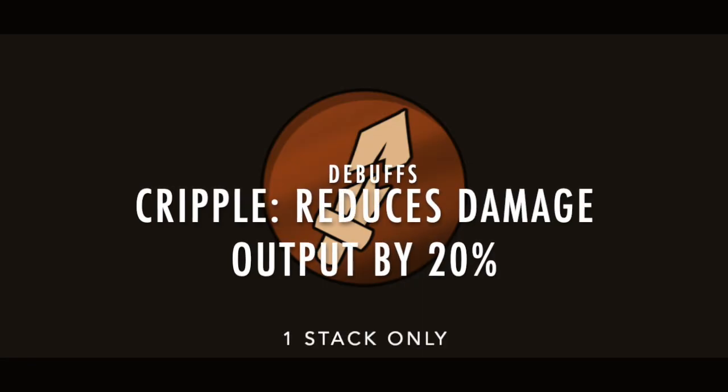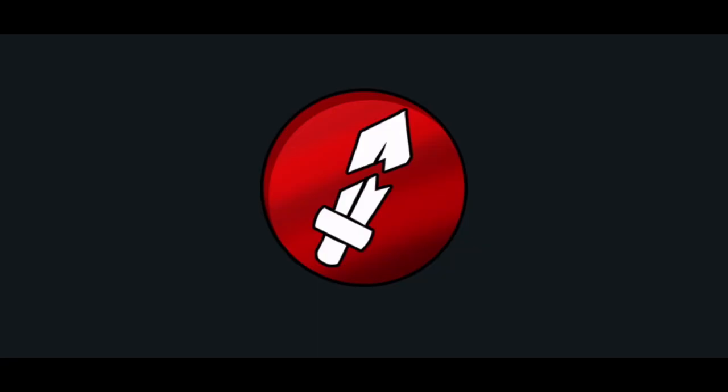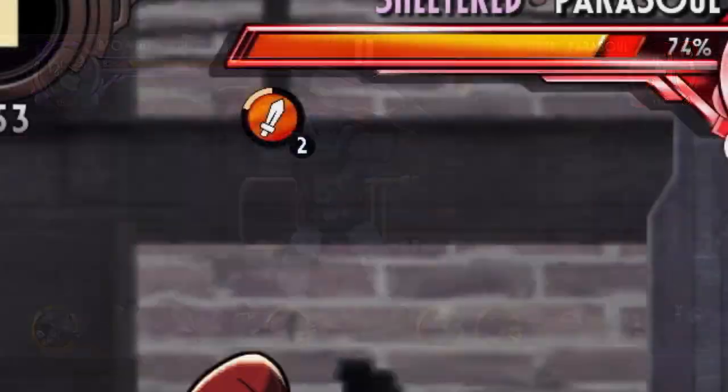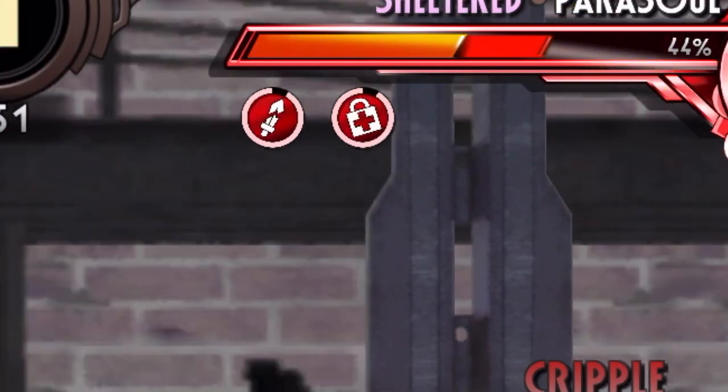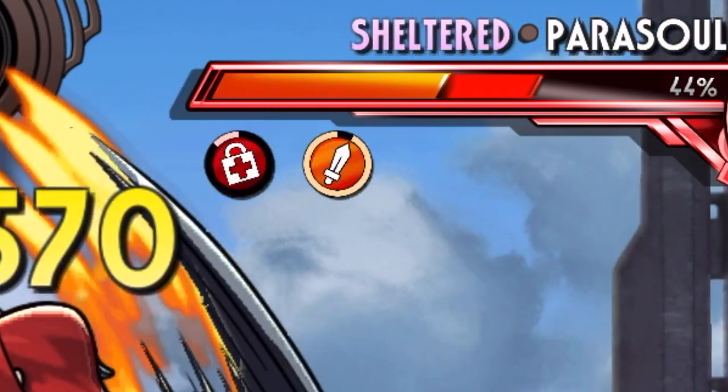We still have to do the debuffs. Let's start with Cripple, represented by the broken sword. All debuffs as of this update have a red background. Cripple reduces damage inflicted by 20% and cannot be stacked multiple times. It also directly opposes the Enrage buff, meaning Cripple replaces Enrage and vice versa. Opposing buffs are on a last-come, first-serve basis — whichever came later replaces the older one.